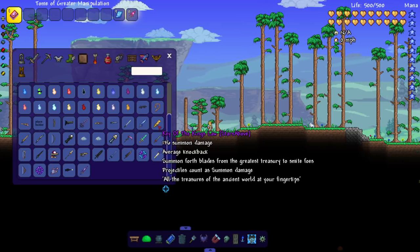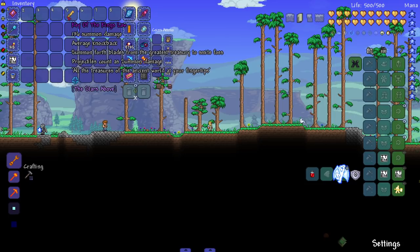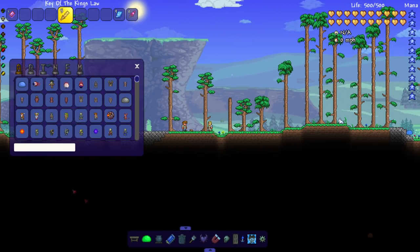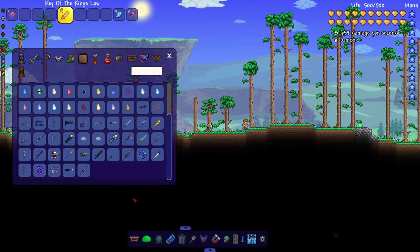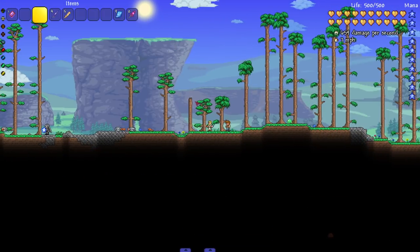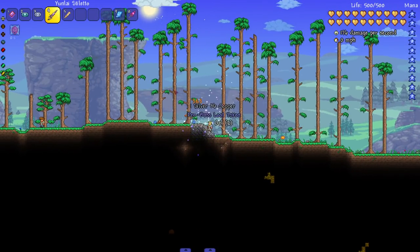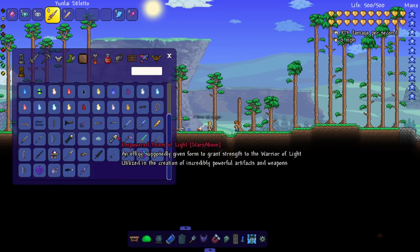Let's grab a weapon — the Key of the King's Law summons blades from the greatest treasury to smite foes. It's kind of a mage weapon but labeled as summoner. Very nice — a little weapon you can use in your other hand while your summons are working. We got the Yunlai Stiletto — you can swing it normally or right click to teleport. Very cool and unique.